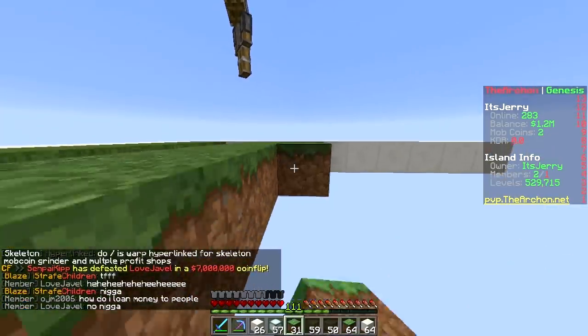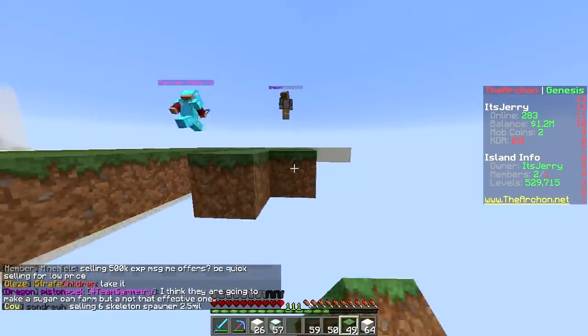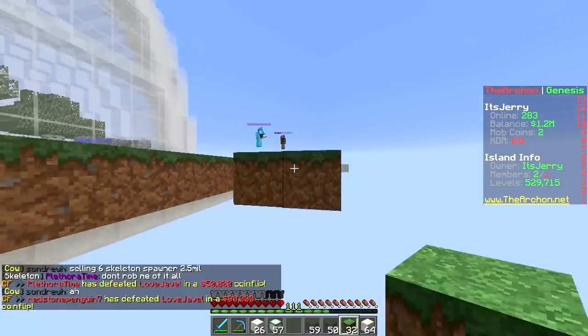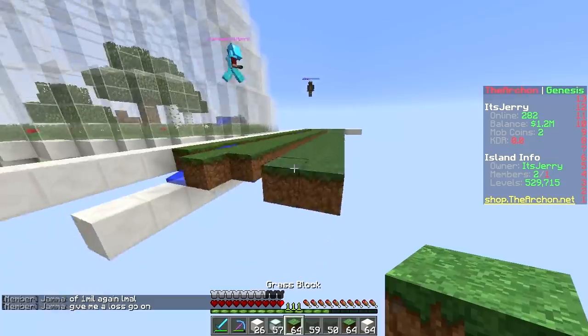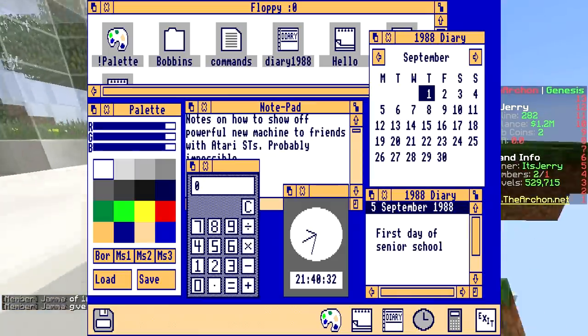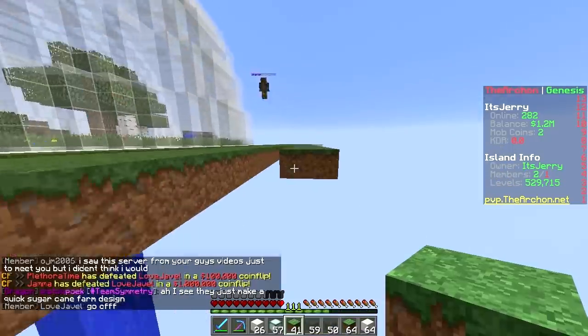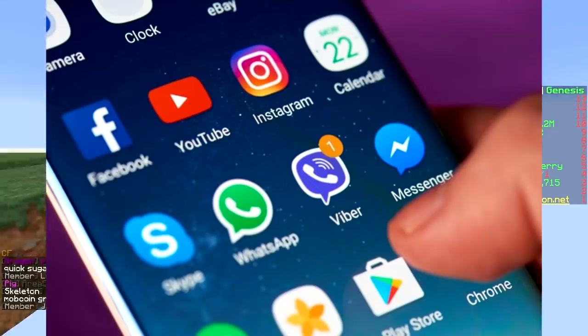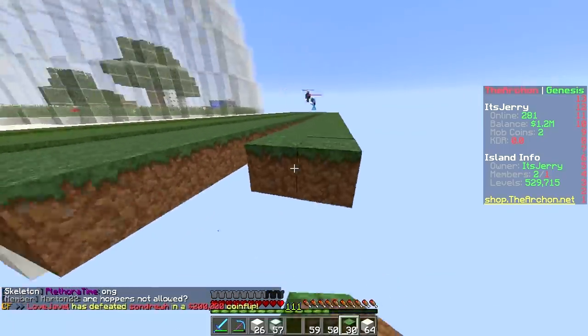Look at all smartphones and software — they're all dumbing it down. Here's what a menu used to look like: it was just text, complicated. Then they made it look like a desktop — that's why it's called a desktop. Makes it so much easier to get into, and now it's just apps, one press. We've come a long way.